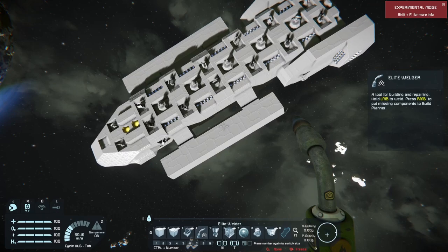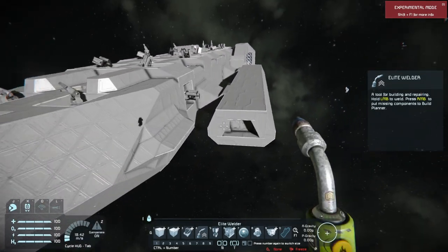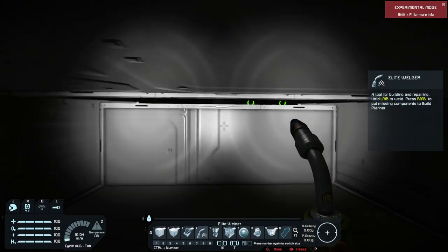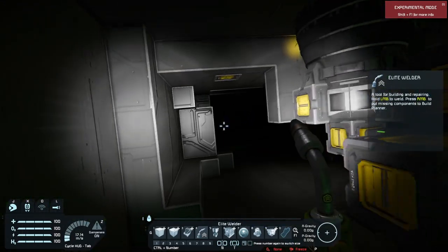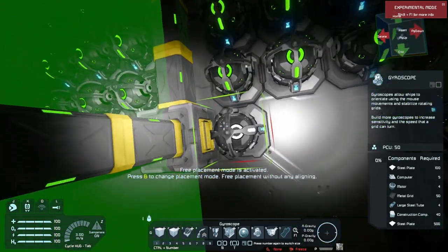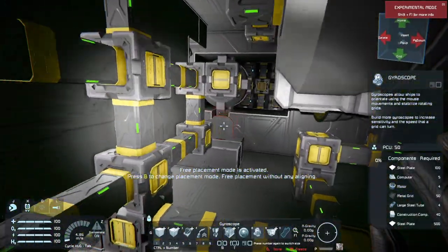This ship is basically a knockoff of the Battlestar Galactica. It's all heavy armor, built to just absorb hits. It's got no gyroscope armor here because it's got a lot of armor already — it's mostly hollow. But let's say I were to put gyroscopes here for a little bit of extra protection. This entire section here is now covered in gyroscopes.